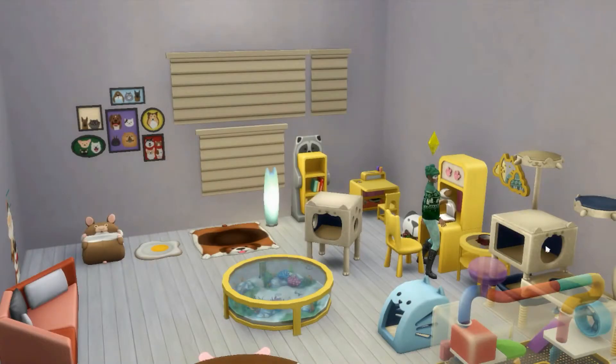This pack is called My First Pet Stuff Pack and it is well known amongst the community as one of the least favorite packs for most people. One of the main reasons is because in order to use all of the items that came with this pack, you need to own Cats and Dogs. So if you want to get the full use out of this pack, you need to buy an expansion pack as well, which for a lot of people including myself doesn't really make sense. If I have to buy the expansion pack in order to fully use the stuff pack, then why not just make it part of the expansion pack?